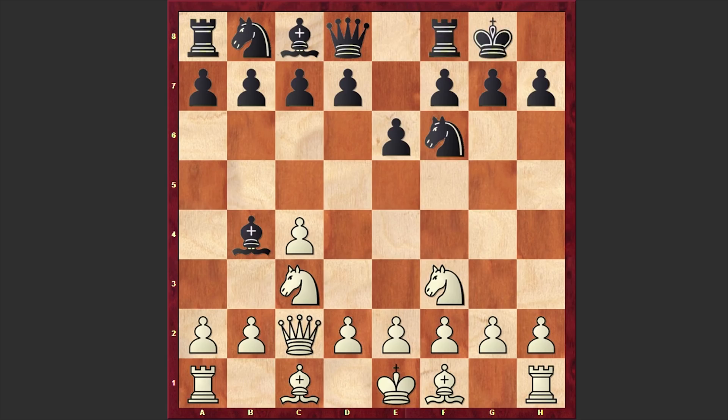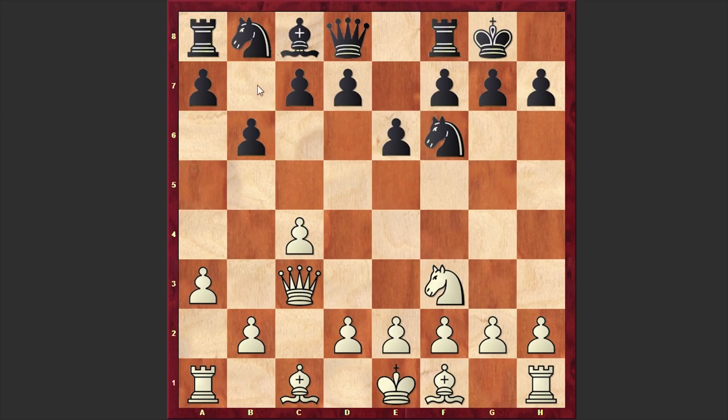Black castles kingside. A3, Bxc3, Qxc3. This is a line which was seen a lot during this encounter. D6 — another popular alternative is playing b6 and fianchettoing — but in our game we have d6.